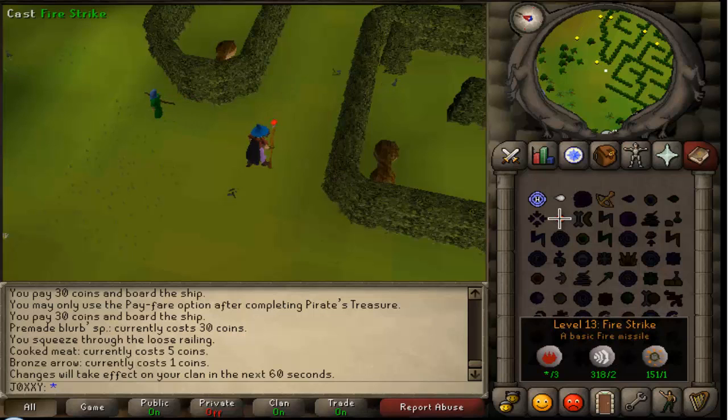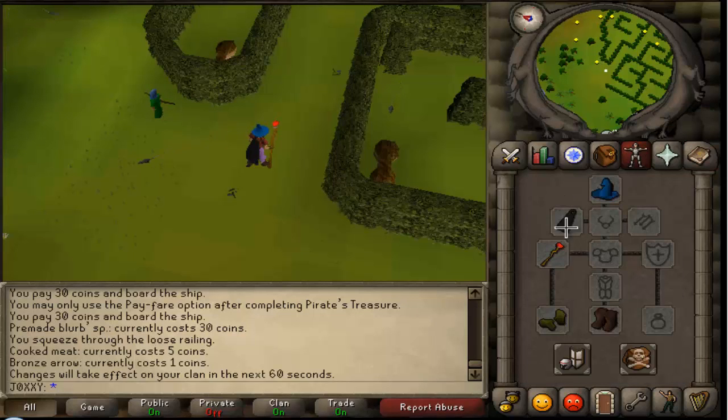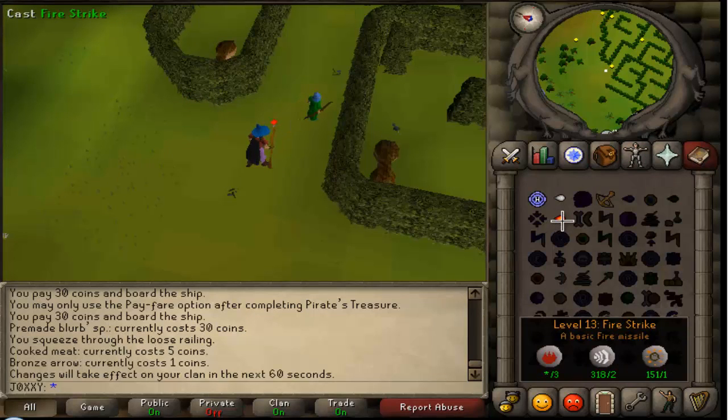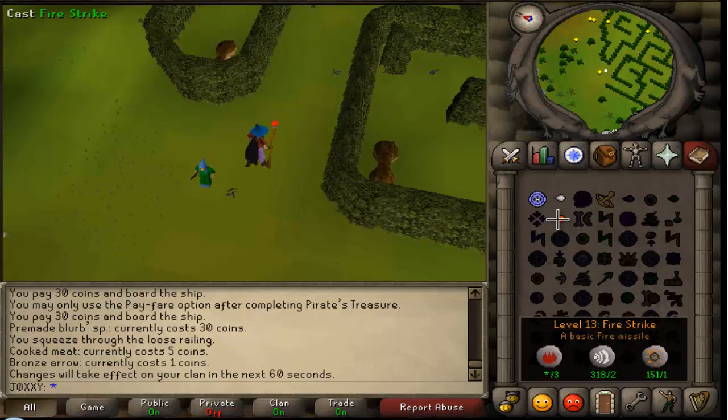I highly suggest getting fire strike, and also I'd suggest getting a fire battle staff — or staff of fire — because it basically takes 3 runes to cast a spell, so it's probably the cheapest and most effective way to do it.